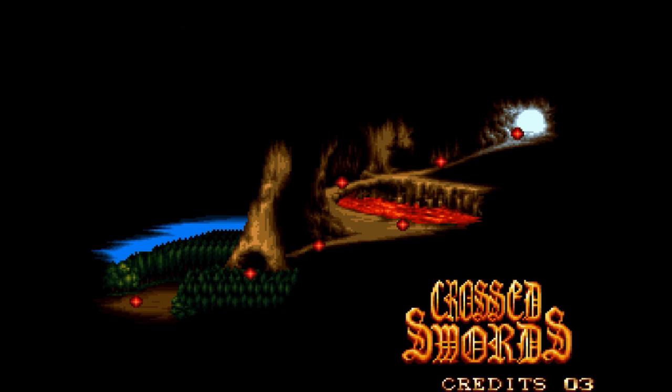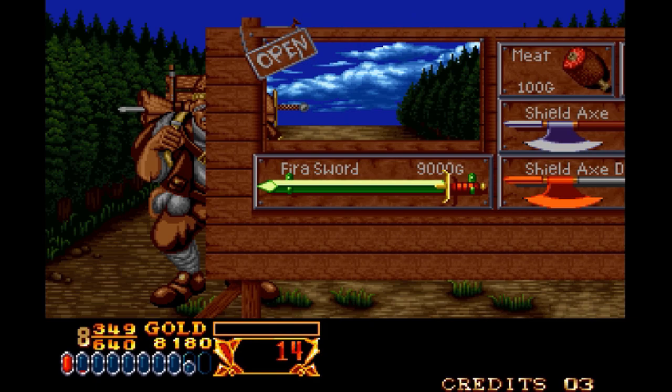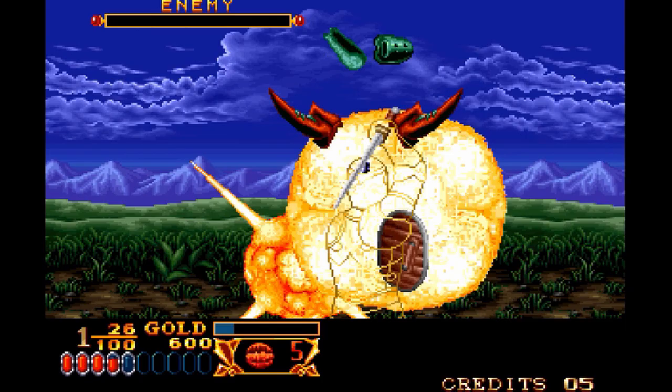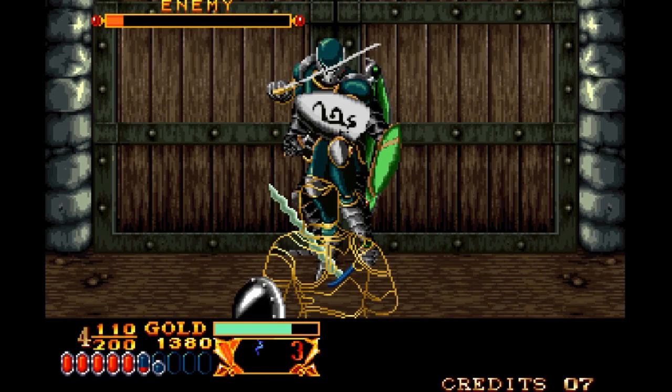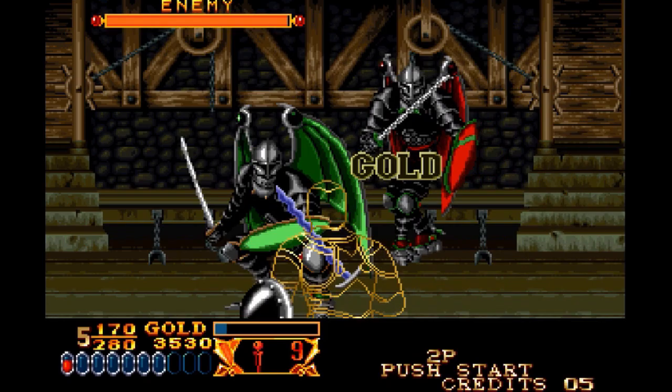Throughout the game, you accumulate gold, which you can use to buy better weapons or life-restoring meat from a merchant who appears between stages. The better weapons presumably deal more damage, but they also change up the magic, which ranges from long-range single-target fireballs, to a squiggly magic attack that hurts nearby enemies, to an all-enemy-healing spell, to a lightning spell, and others. The coolest one, though, is a spell that turns the enemy into a vulnerable scarecrow that you can dispatch in a single quick four-hit combo. Sadly, this spell won't work against some of the bigger bosses.